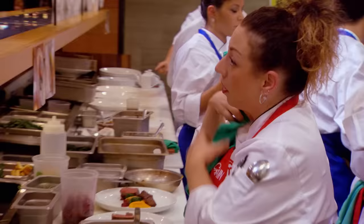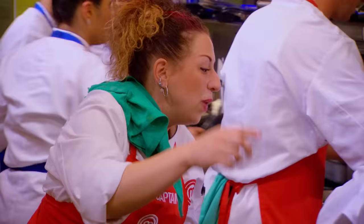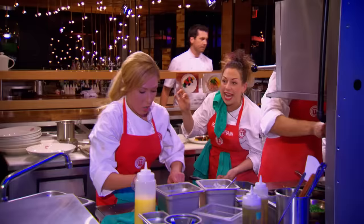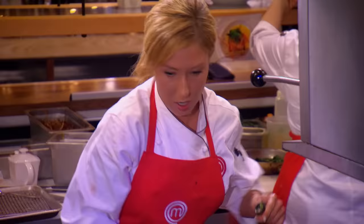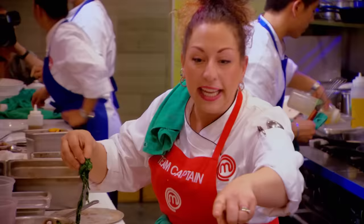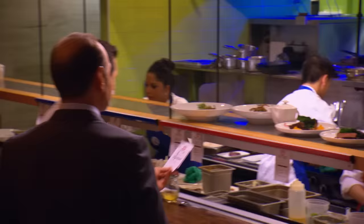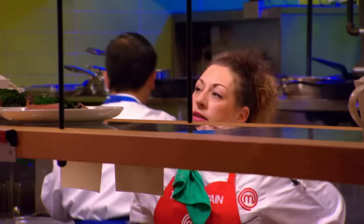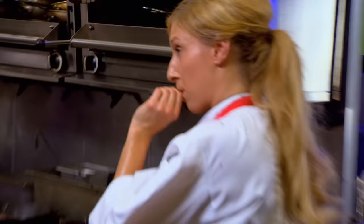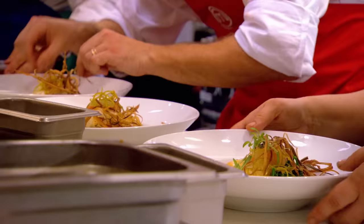Table seven threatens to leave if food isn't delivered in five minutes. Tamara is told this is on her. The team scrambles but the table walks out. The chef says this has never happened in his restaurant. A team member pleads for everyone to work together to plate food immediately. After losing the table, the team refocuses and starts to find their rhythm again.